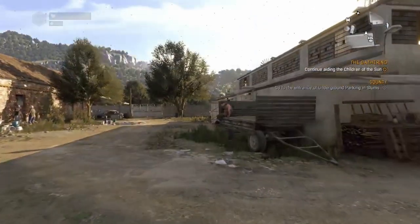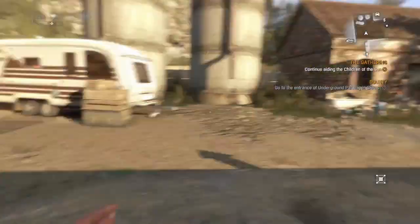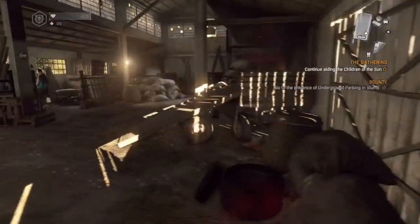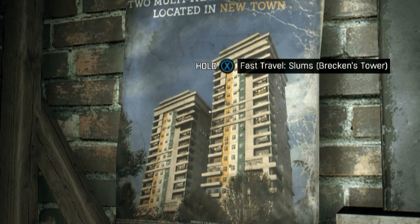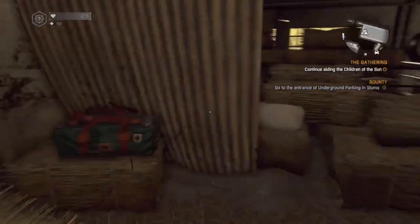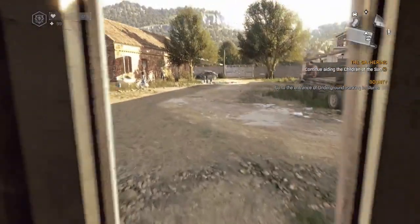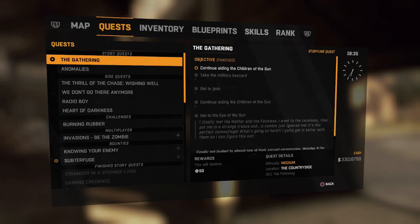Alright guys, here we go. I'm at the Following DLC — this is the first base you get to once you start that DLC. This duplication glitch you can do anywhere you want. I would prefer doing it in the tower or here in this DLC base, or the tower in the slums — the beginning tower that you spawn at when you start the game for the first time.